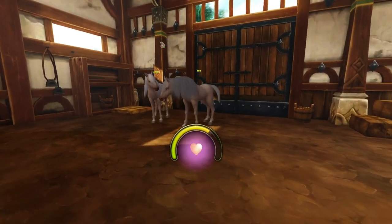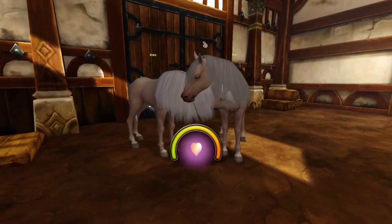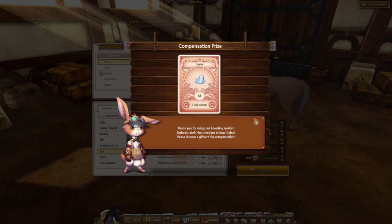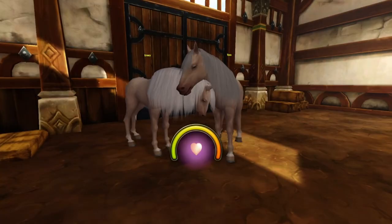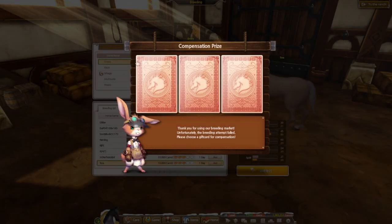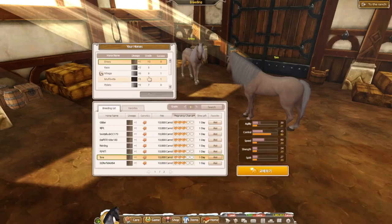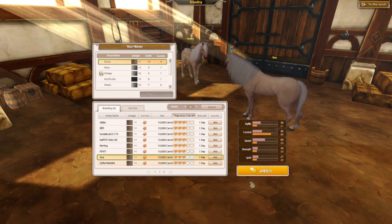I do like the champagne — I know it's a one-star coat but I just really like it. Nothing's working; I think Emery is not doing too well. I think I put Emery up for breeding a few times, and on top of that I've already bred with Emery many times because of its stats, so it makes sense if this is happening.